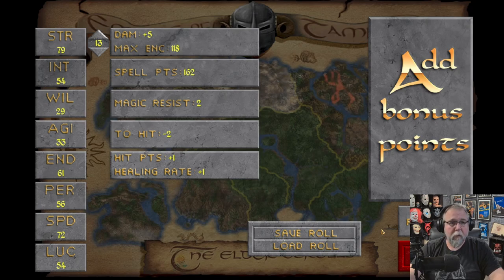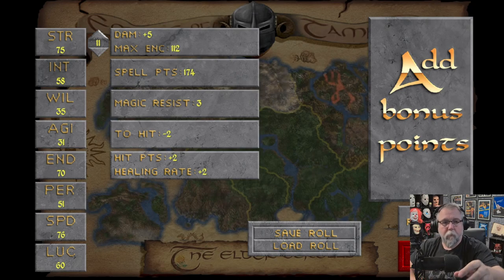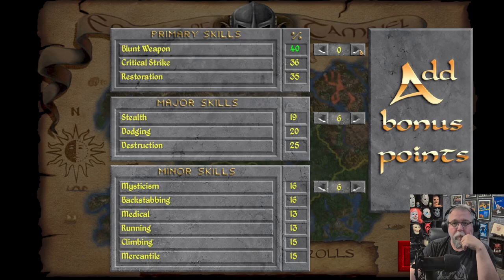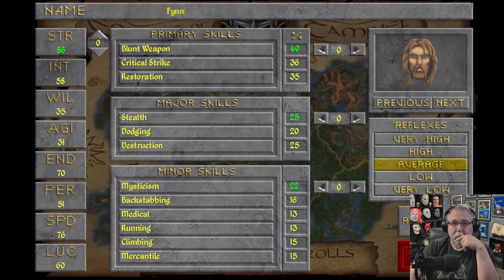So rule of thumb is you want to be between - I wrote this down somewhere - 464 or 474. Let's see, let me count this up. This is 451, which is below optimal. So I'm going to keep rerolling until I get something between 464 and 474. This one comes out to 467, which is about halfway in between what we're looking for, so we'll take this. Let's get started, then we're just going to throw all our bonus points into strength.